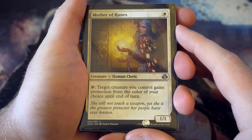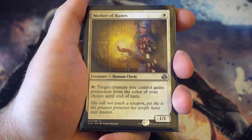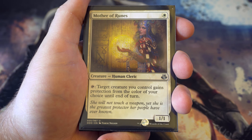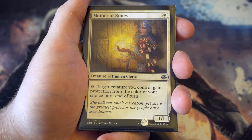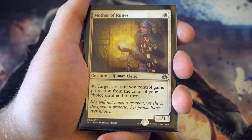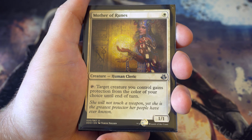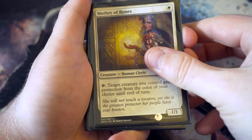Next up we've got Mother of Runes - probably one of the best one drops in my cube. It's a one-one for one, but you can tap it to give target creature protection from a colour of your choice until end of turn. So every single turn, unless she's dealt with, one of your creatures is going to be protected at all times. Really do like this card.